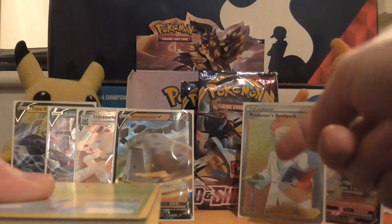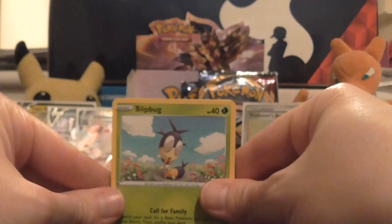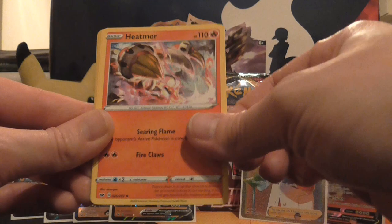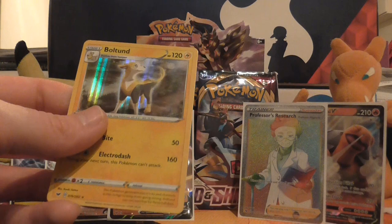And we've got Blipbug, Goldeen, Yamper, Scroopy, Clobbopus, Dark Energy, Energy Retrieval, Heatmor, Drizzile, reverse holo of Cramorant, and the rare is a holo Boltund. Nice to see another holo there.